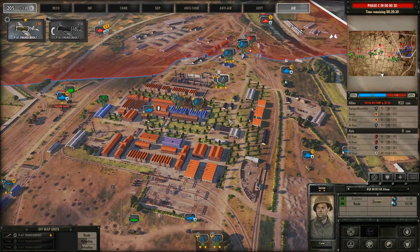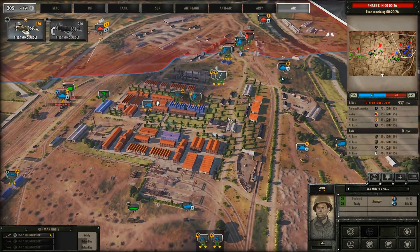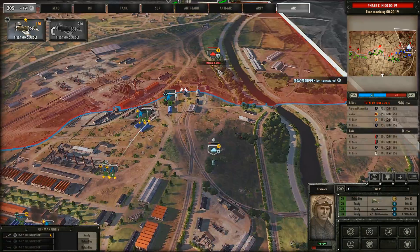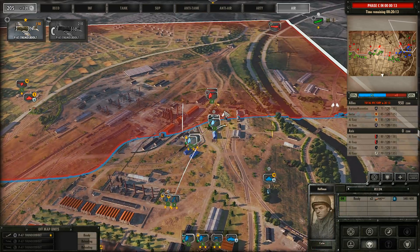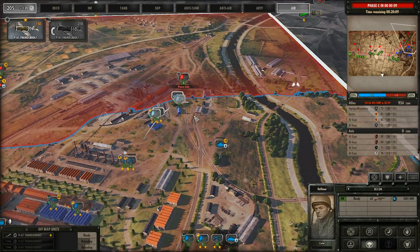What the hell are those things called? The AVRE — yes, thank you Surtur. Those things were just beasts — you couldn't destroy them. Now I don't see any on the field on your side, and it doesn't seem like they'd make much of a difference. I can actually call on some 25-pounder artillery — oh yes, get it, we need it.